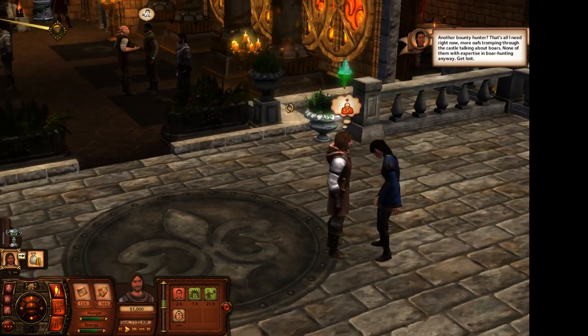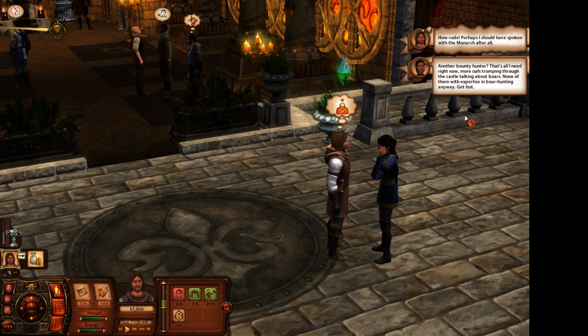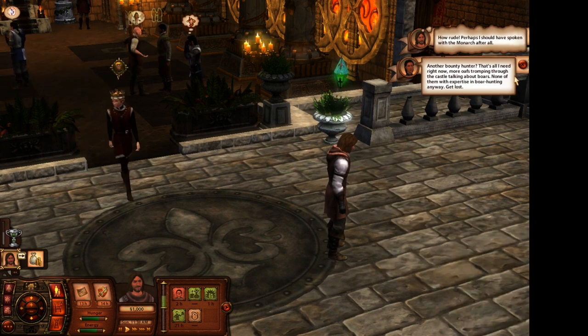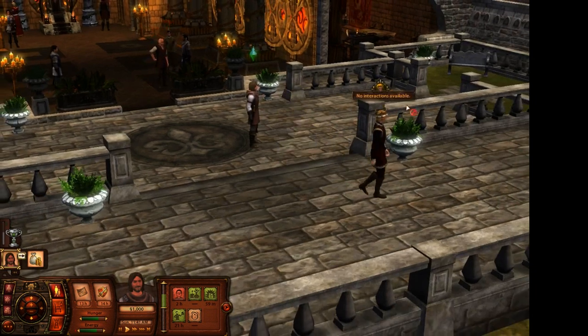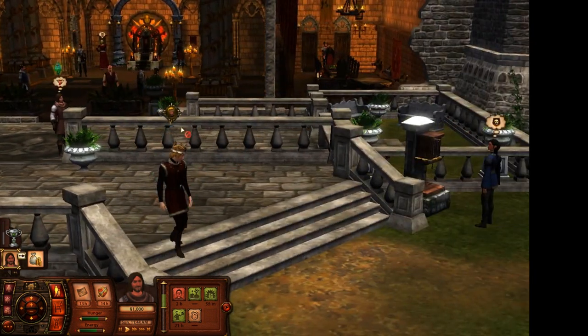I had no control over the NPCs, so it's not like I could have made the advisor one of the actual advisors on the small council. Let's go ahead and ask her about it. 'Another bounty hunter? That's all I need right now. More elves tromping through the castle talking about boars, none of them with expertise in boar hunting anyway. Get lost.' How rude. Perhaps I should have spoken with the monarch after all. Let's talk to Joffrey about it.